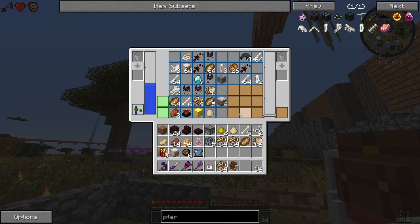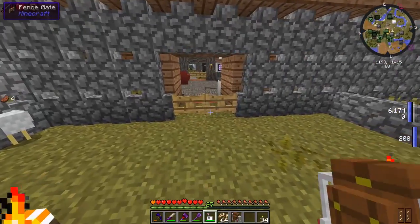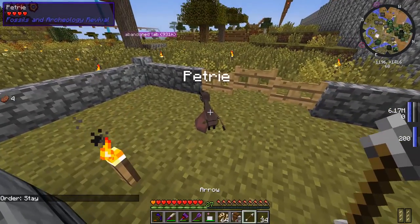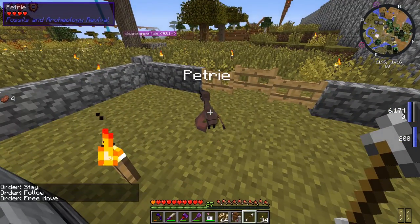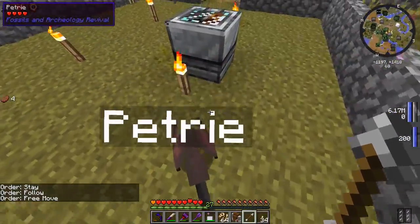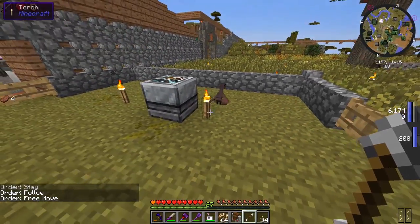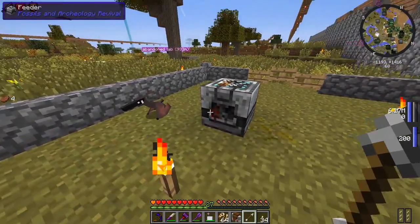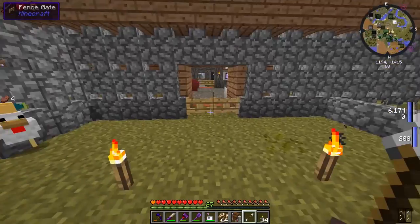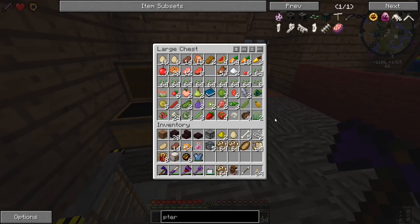You need an arrow - where does that arrow go? Let's get another arrow, there you go. We can tell you to stay, follow, or free move. There you go Petri - free move, little buddy. You want to eat, feel free! It's down to 87 - I think it was at 130 whenever we checked it a few seconds ago. So that's good.